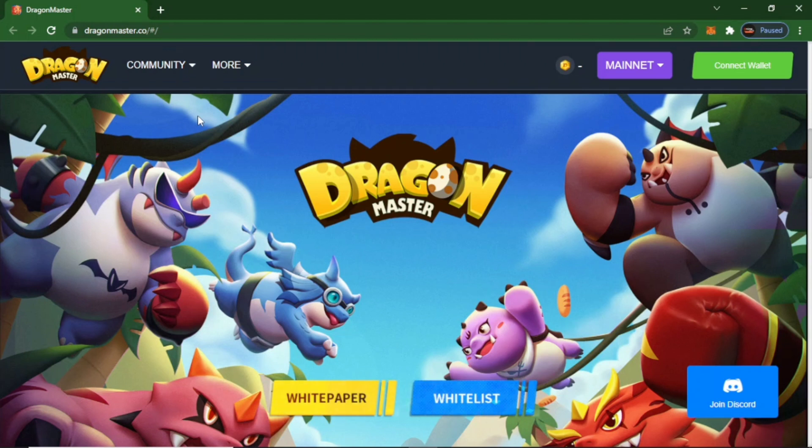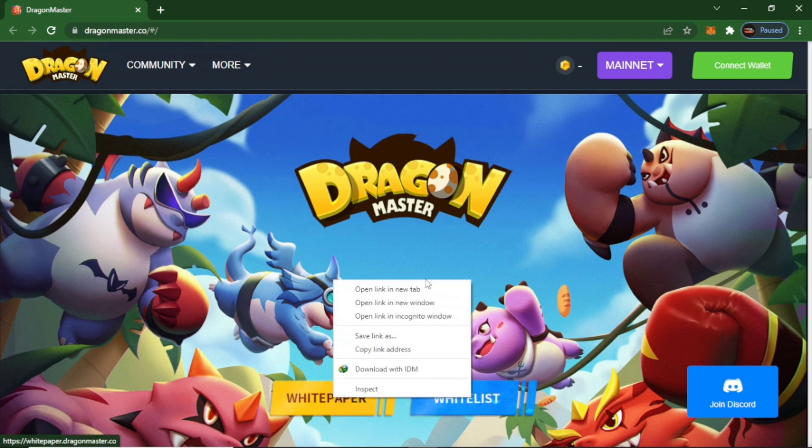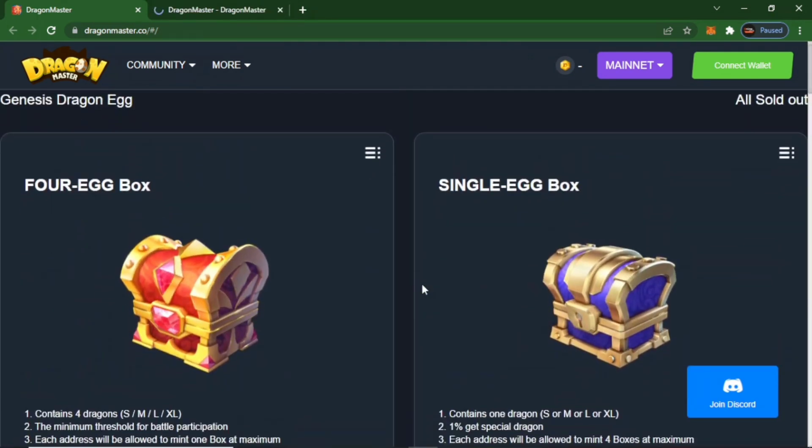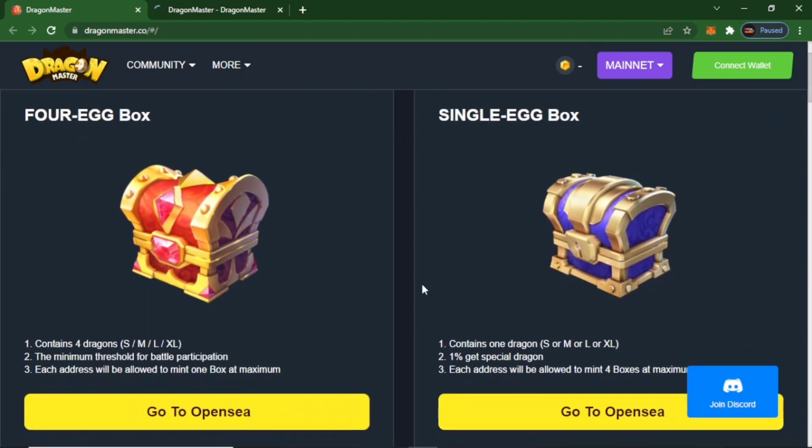Let's start Dragon Master. This is a play-to-earn game. You can see the interface as well. There is a white paper and a whitelist. We open the white paper and we will see the whole website. Genesis Dragon Egg has a 4 egg box containing 4 dragons — small, medium, large eggs — and the minimum hold for battle presentation.